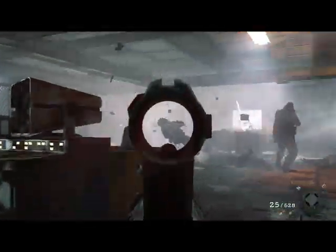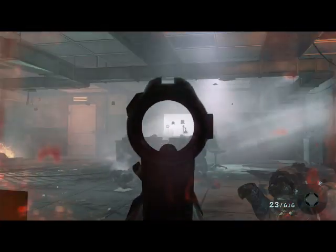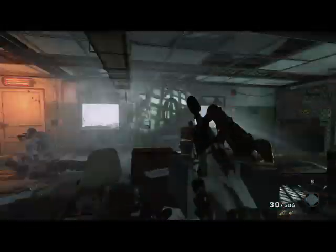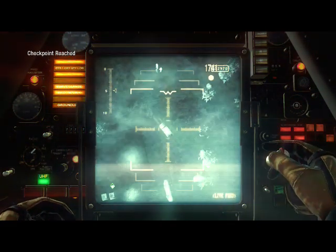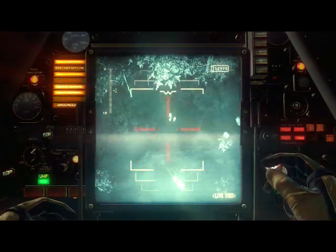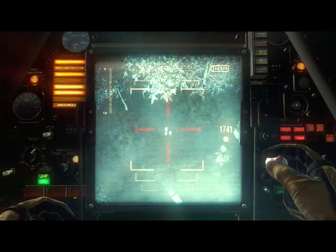Oh no. Can't see. Kilo, you are clear. Enemy down. Back up we go. Kilo one, the road is hot. Exit through the rear of the building. Exit through the rear. And then over here.